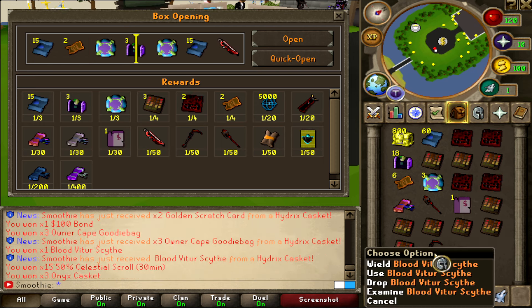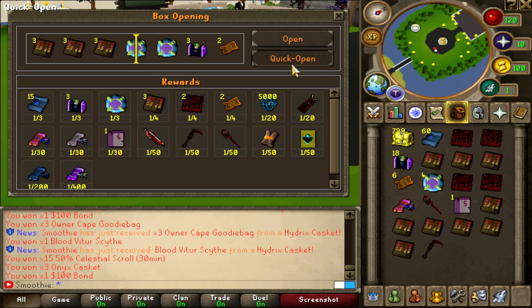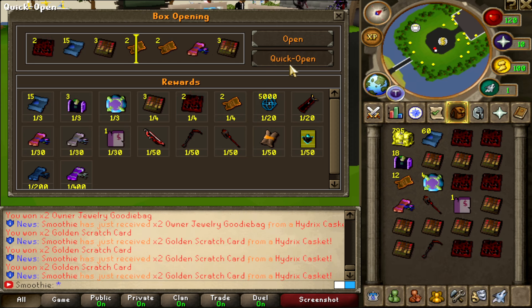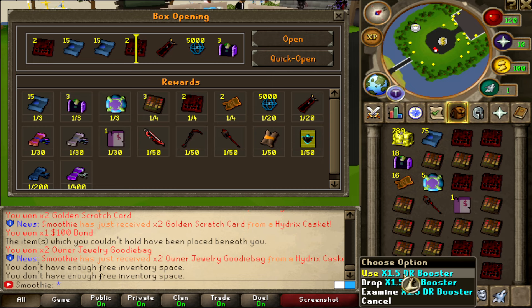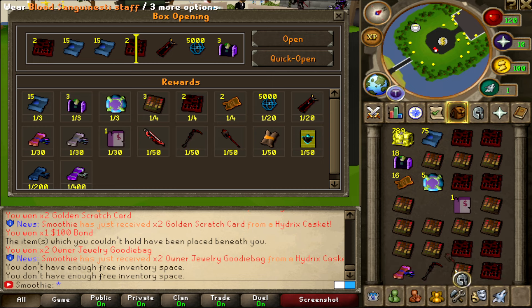Oh look at that — blood weapon again, dang. This inventory is not bad at all — the x1.5 DDR booster, a lot of blood weapons, owner attachment. Yeah, very good inventory.